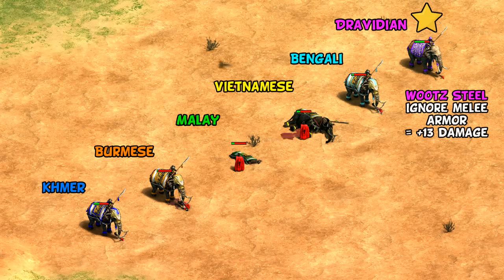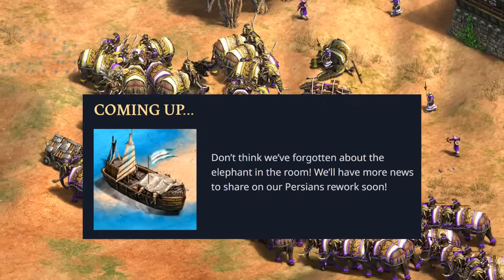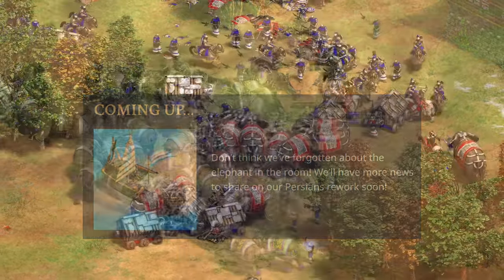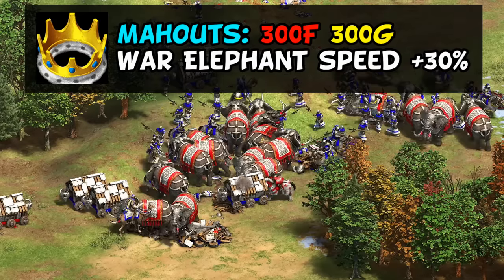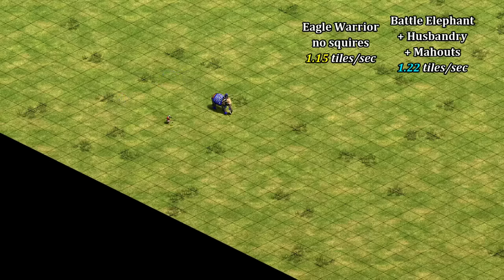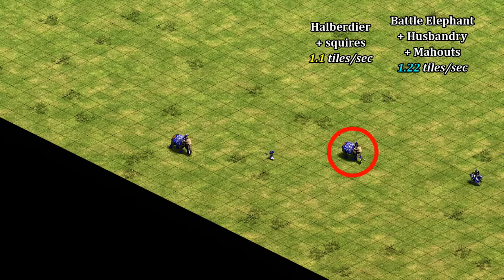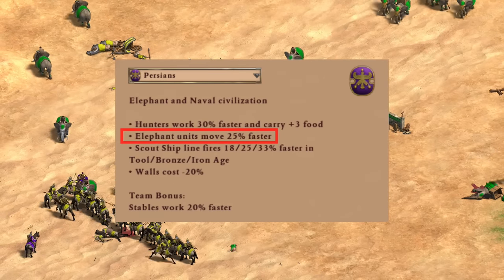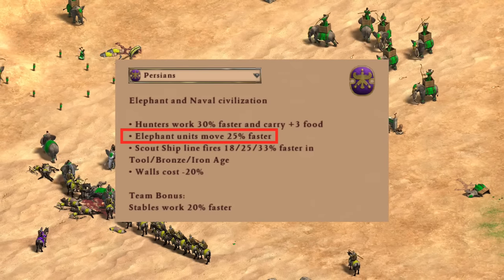Before finishing, there's one more topic — the so-called elephant in the room: hints that Persian changes are on the horizon in the patch notes. We don't know exactly what that means, but a redesign could theoretically include the Persians or a spin-off civ ending up as a seventh civilization with battle elephants. The Persians' only existing bonus applicable to them is Mahouts, giving war elephants 30% more speed — pretty dramatic if applied to battle elephants as-is. With 30% more speed and husbandry they'd be faster than eagle warriors without squires and outrun most infantry even with squires. While accurate to real life, that's not the direction the Age of Empires franchise has gone, so I'd expect some adjustment if that happens. Either way, I'm curious to see what the Persian rework might be.